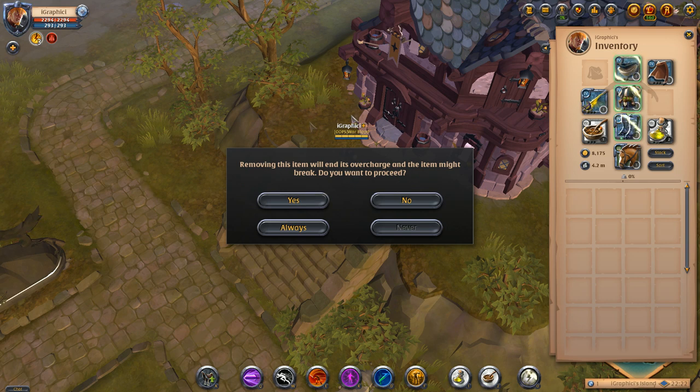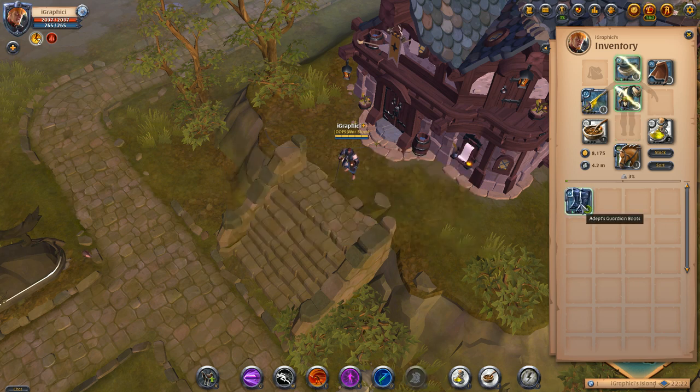I always keep that pop-up on in case I accidentally drag it off, so I always say yes instead of 'always.' I say yes, it comes off, and we have 70% durability — so it does not break every time. It's a 15% chance and it doesn't happen very often. I just want to make sure I repair it before I overcharge again, because it will be weakened more and more each time I overcharge.